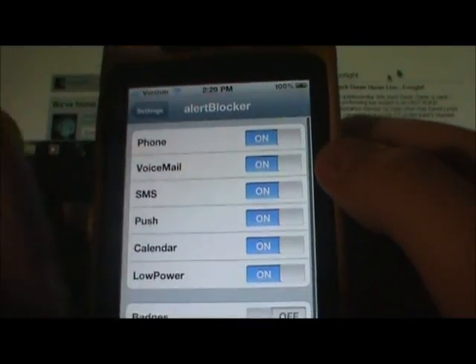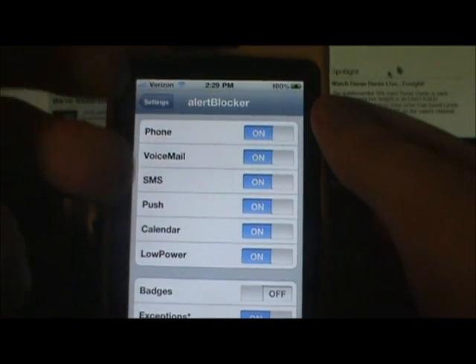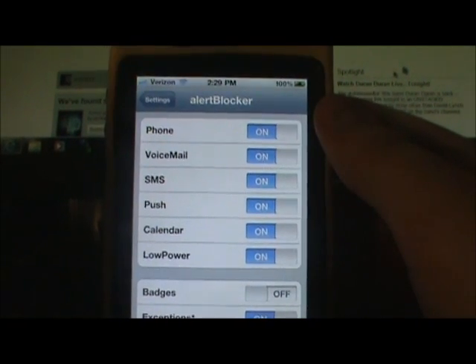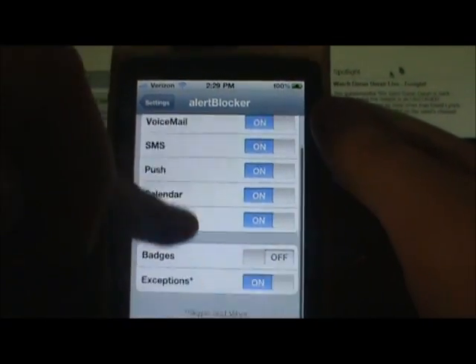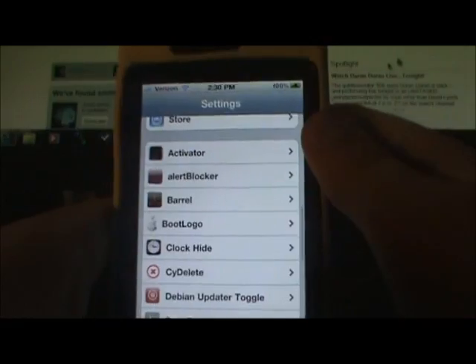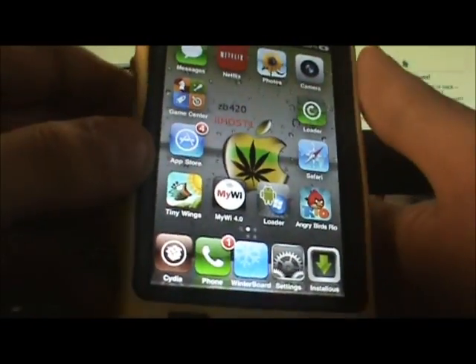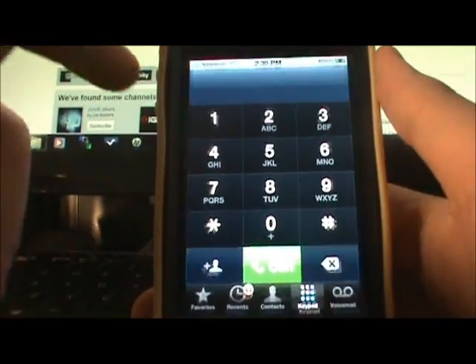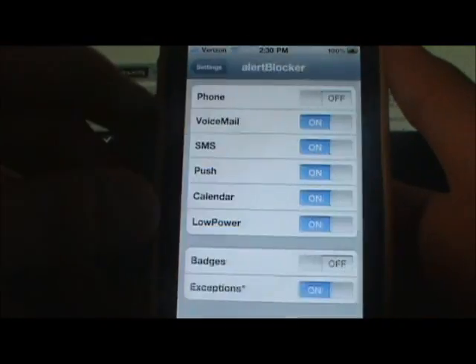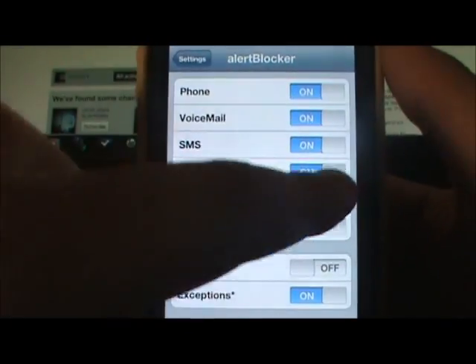All the options are on by default. What this means is it's going to block alerts - like if you have a phone call, it'll block the missed call alert; a voicemail, it'll block it; calendar alerts, low power - stuff like that. I'm going to turn on 'phone' so it doesn't give me an alert. I actually just got a phone call and didn't know about it because Alert Blocker was on - that's exactly what Alert Blocker is for.